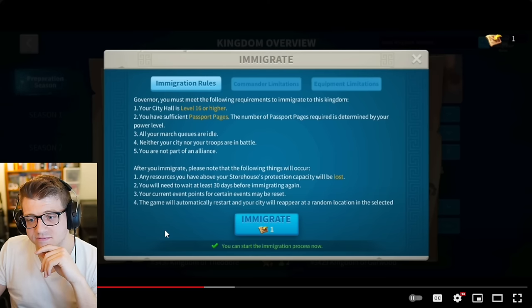You always need to be researching something, always using your building queues, always training troops. One downside of the jumper strategy is hitting a ceiling where you can't progress buildings or research, and every day you can't do those things is a day's worth of lost progress. Also, because of how new kingdoms open, jumpers usually have to cut short — going after about seven days. A sleeper uses the full 10-day migration window, and in those three extra days gains another 21 days of free speed-ups from those seven queues.